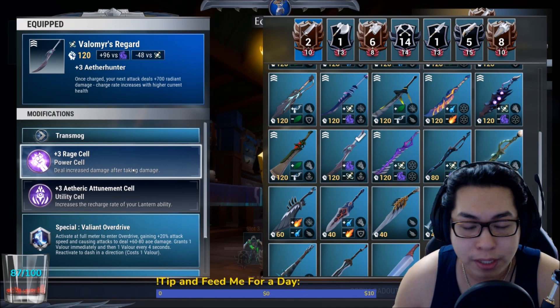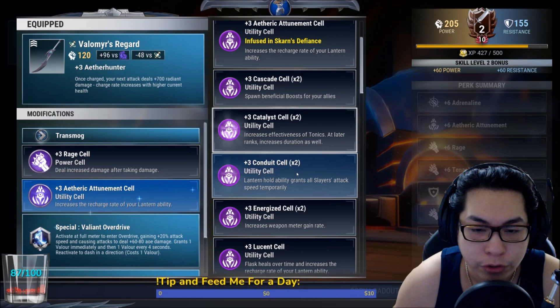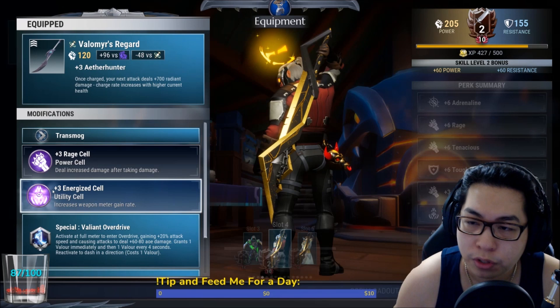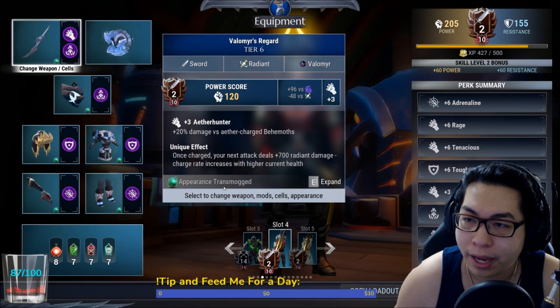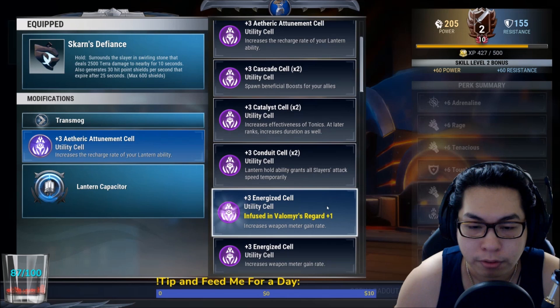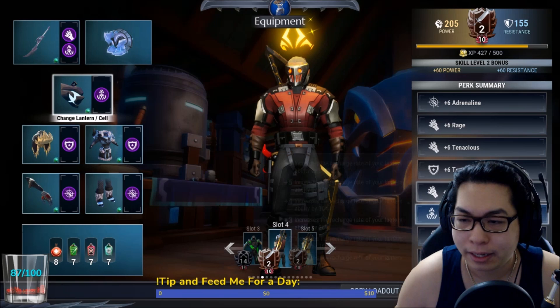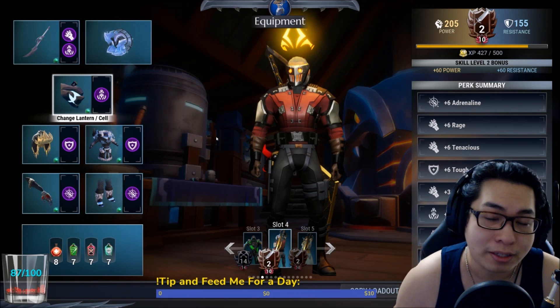You'll be putting in a Rage cell — so if you take damage your damage increases. You'll also be putting in an Energized cell. There are two ways to play this: if you have no trouble keeping your special charged constantly, don't use Energized — use Aetheric Attunement. But if you want to keep your special up for longer, swap Aetheric Attunement for Energized. It's up to you. I like half and half — three Aetheric Attunement, three Energized.